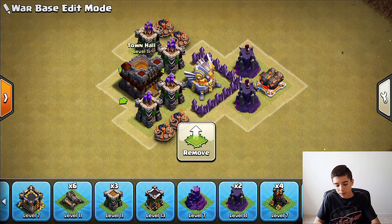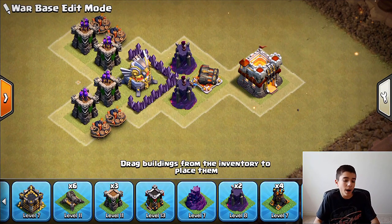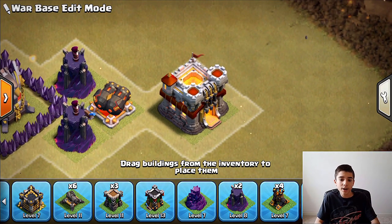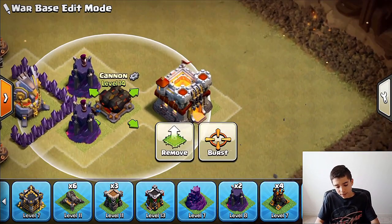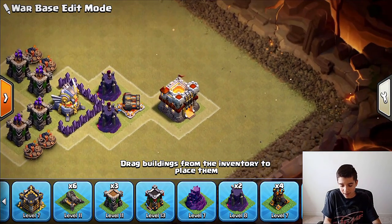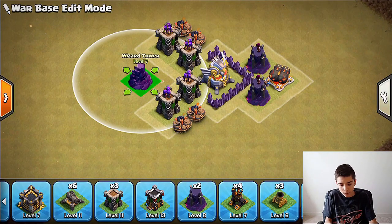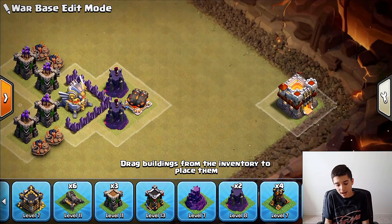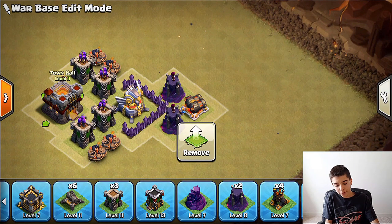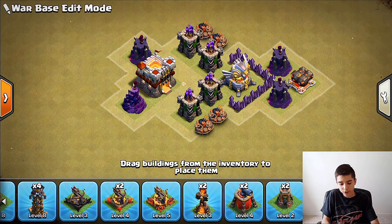If you make bait too easy, that's a big problem. For example, putting your Town Hall outside as bait means a simple Queen can destroy it without any defense hitting it. Instead, place your Eagle Artillery on one side of the base with better defenses nearby, forcing the opponent to attack from that side. You want to attract attacks toward a heavily-defended side, not give away easy targets.